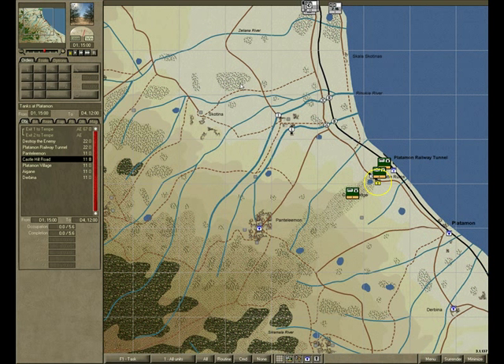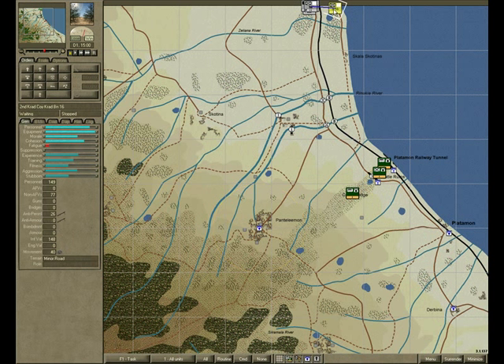So what's the plan? I'm not going to frontally assault the ridge here, but I'm going to try to take the victory location here. I'll need a diversionary attack, so I'm selecting a company and giving it a probe order.